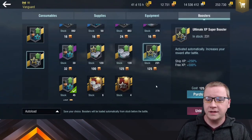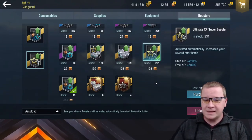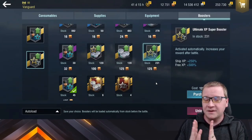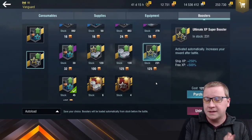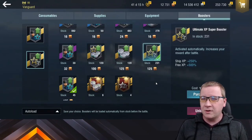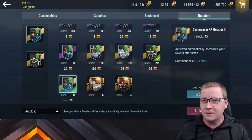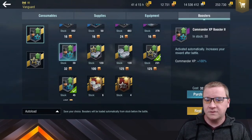What I believe is happening is that because you're increasing your base ship XP, the commander XP — which is taken as a portion of that — also increases. So basically all the calculations happen, you get your ship XP, and they take a portion of that and send it off to your commander. I've clearly noticed that I've gotten more commander net XP by combining a ship XP booster and a commander XP booster at the exact same time than by just running a commander booster alone.